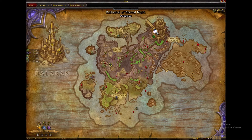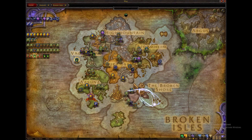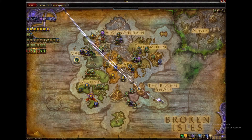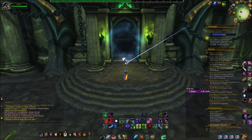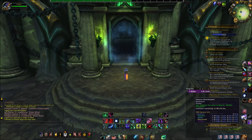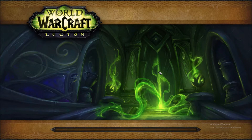This is the Cathedral of Eternal Night dungeon farm, which takes about a minute — you just have to kill one quick pack. It's located in the Broken Shore, which is in the Broken Isles. If you don't know how to get here, in the portal room it should take you to Azsuna, and then you can fly here. I have the Dalaran Hearthstone, so difficulty — I don't think it matters, I'm on Mythic right now.